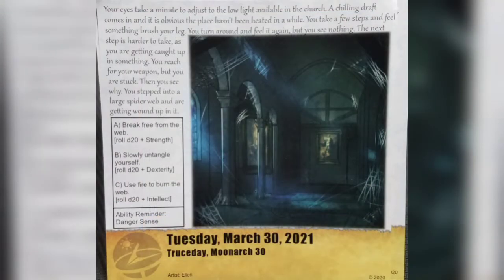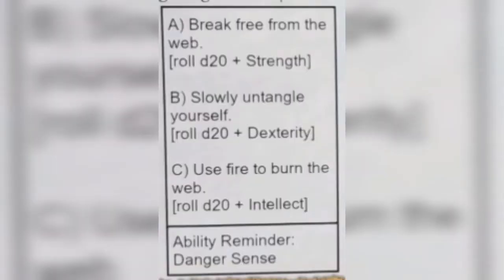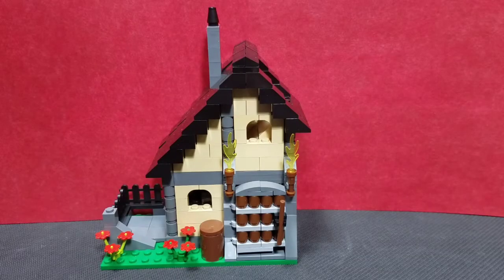Inside, our eyes adjust to the low light. A chilling draft confirms the place hasn't been heated in a while. You take a few steps and feel something brush your leg — then again, but you see nothing. The next step is harder; you reach for your weapon but you're stuck. You stepped into a large spider web and are getting wrapped up in it. Three options: break free with d20+strength, slowly untangle with d20+dexterity, or burn the web with d20+intellect. The ability reminder is Danger Sense.